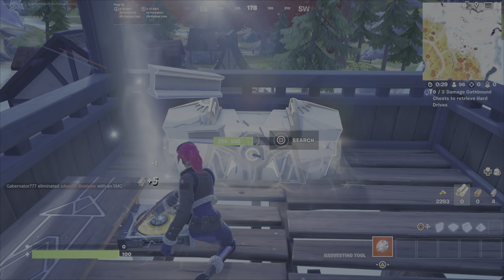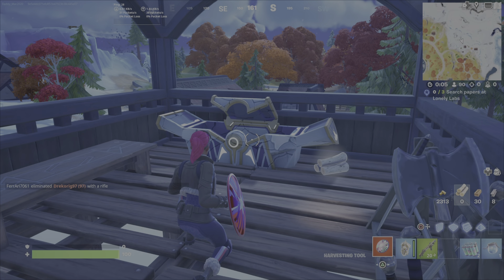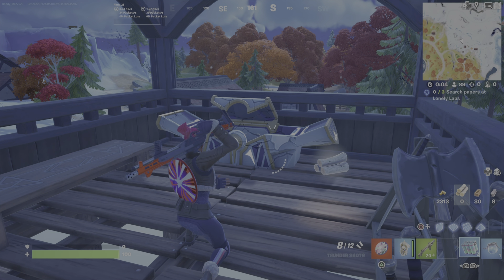For this quest, you just need to go up to an Oathbound chest, get your pickaxe ready, and start hitting the chest. Don't open it — I'm not sure if the challenge will work if you open the chest. But as you can see, pickaxing the chest every couple hits will yield one of these hard drives. Once you see three hard drives, collect all three of them and the challenge will be complete.